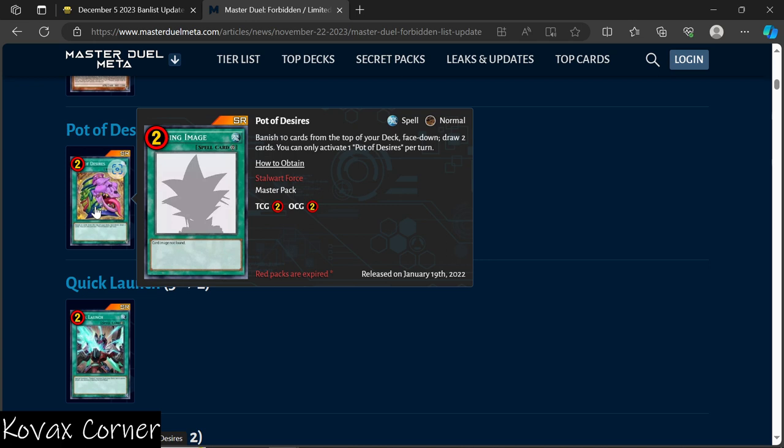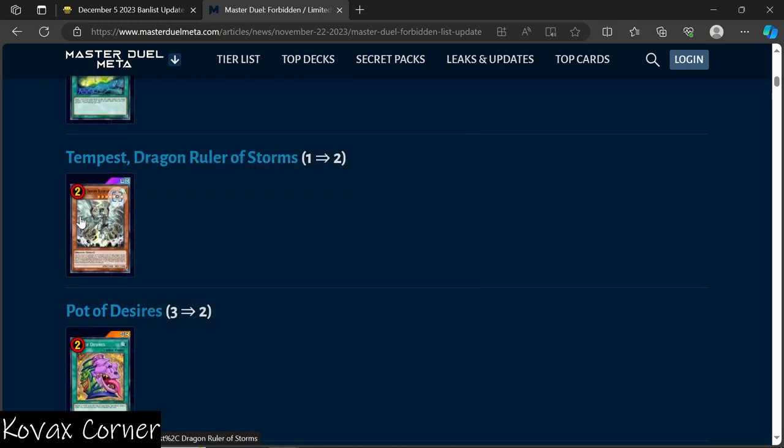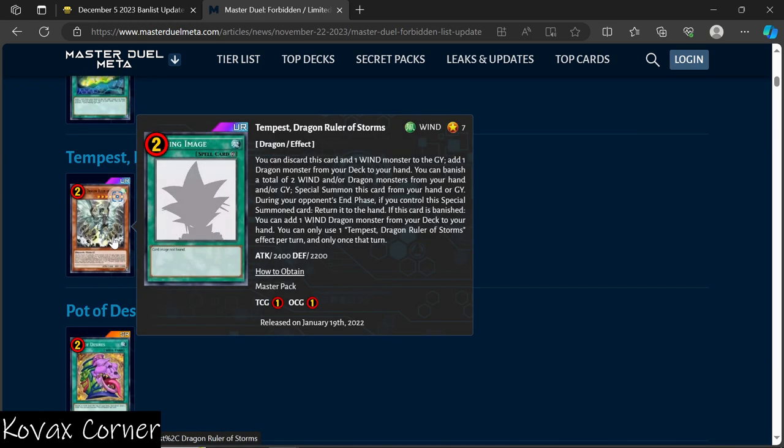Pot of Desires has been at two for a minute across the board in OCG and TCG. It's cool that Master Duel is actually bringing it down to regular standards. The effect: banish 10 cards from the top of your deck face-down, then draw two cards — you can only activate one Pot of Desires per turn.